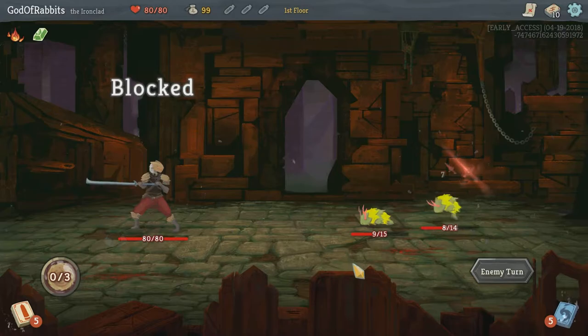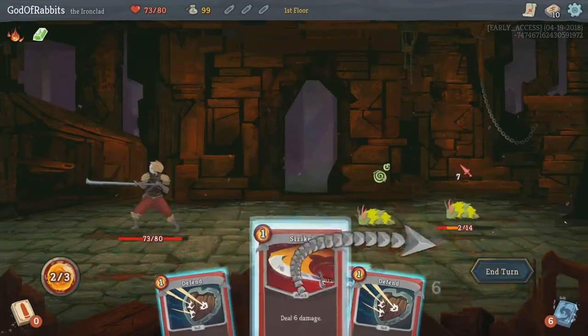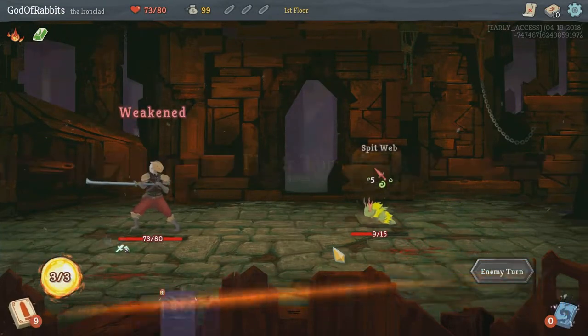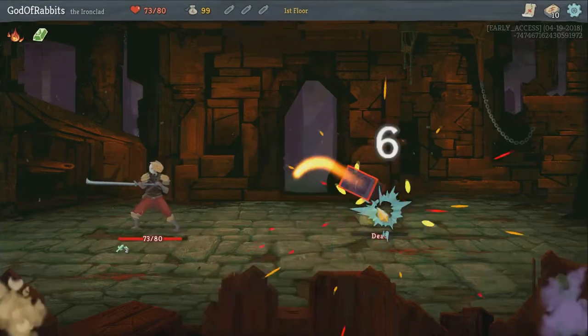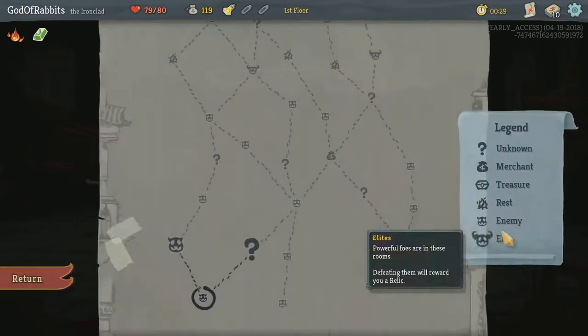During a typical Slay the Spire run, you'll hit about 20 enemy encounters including boss fights, so if you can manage fewer, you're doing great. Above all else, avoid elite fights, as they are both deadly and take longer than average to complete. To get a fast run in, sometimes you need to get a little lucky with pathing, so don't get too discouraged at the need to try a few times.